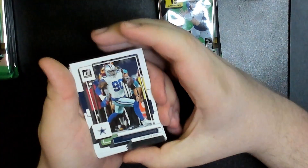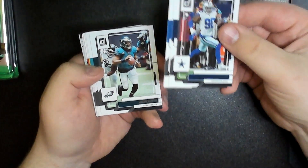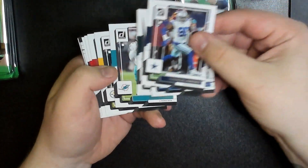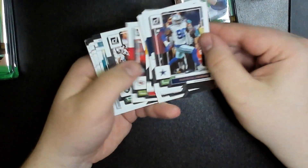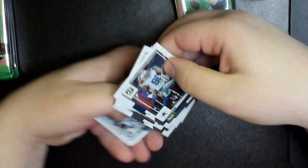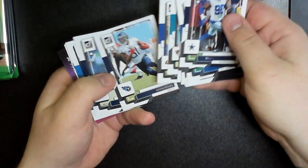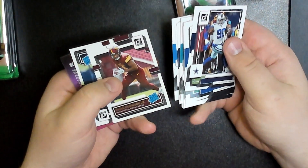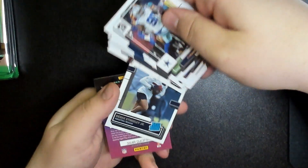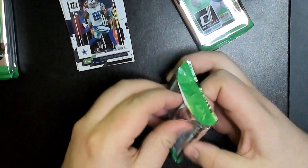Pack one: DeMarcus Lawrence, Thurman Thomas, Jalen Hurts, Jalen Phillips, AJ Terrell, Patrick Mahomes, Bo Jackson, Marvin Jones Jr., Matthew Stafford, Kevin Byard, Tyler Lockett, Jared Goff, rated rookie Brian Robinson Jr., and rated rookie Derrick Stingley Jr. Nothing big in the first pack.